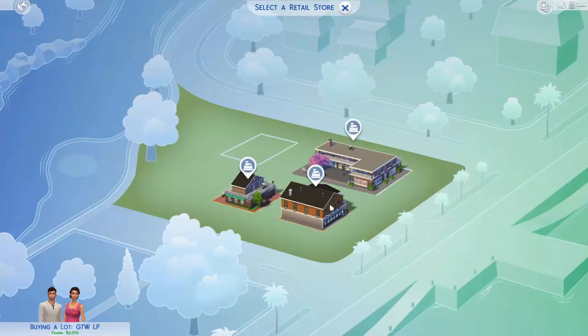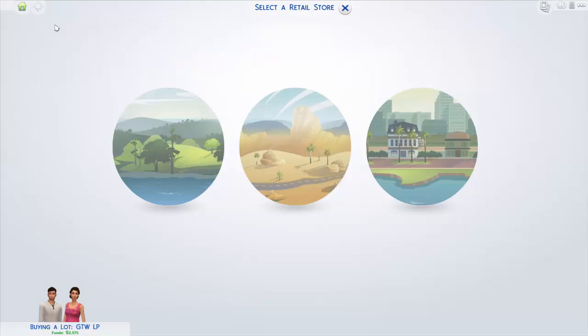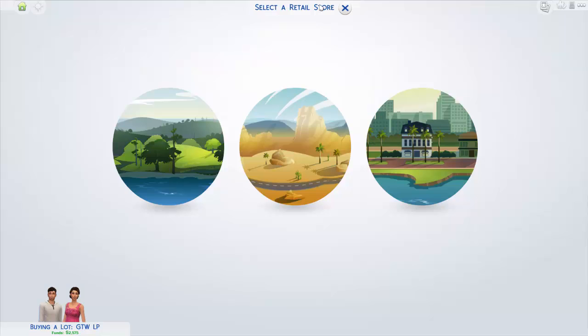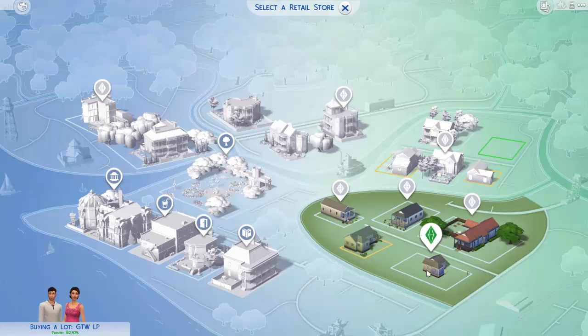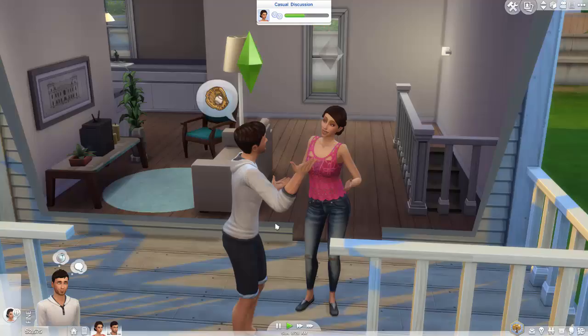Let's look at Magnolia Promenade. Oh, that's expensive. I don't know — do you buy a bakery? Let's go back to World Select. I kind of want to do it in Magnolia Promenade. Can we just buy the empty lot? We can't — we have like no money. So let's wait a little bit until we save up some money to do that in Magnolia Promenade.